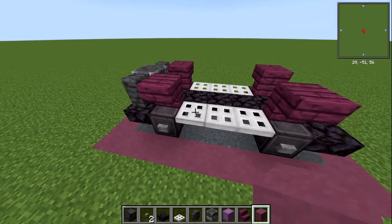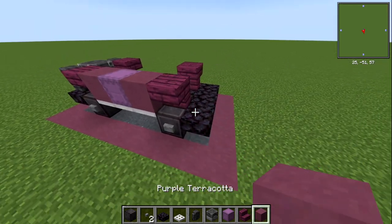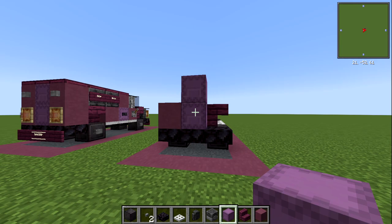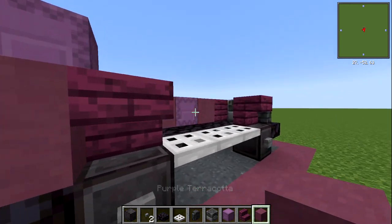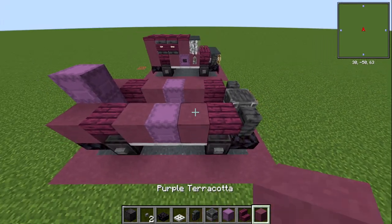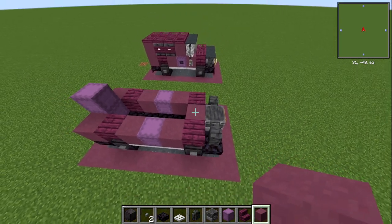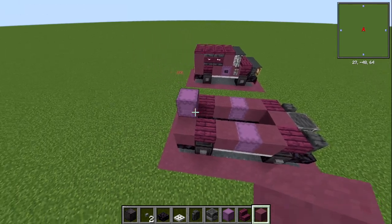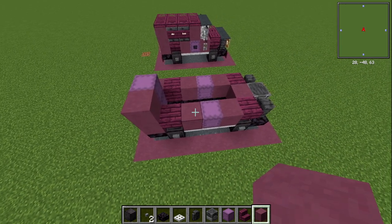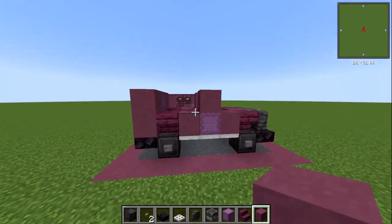Behind the first wheel arch, we're going to have a purple terracotta block, then a shulker box, then purple terracotta. On the end, purple terracotta. In the middle, we're going to have two shulker boxes stacked on top of each other. We're going to have purple terracotta, purple terracotta, shulker box, and purple terracotta there. Then behind the first wheel arch, just have a purple terracotta block in there. From the back, we're going to have one purple terracotta block, leave two blocks, and then over the other shulker box, that's where we're going to have our other purple terracotta block.